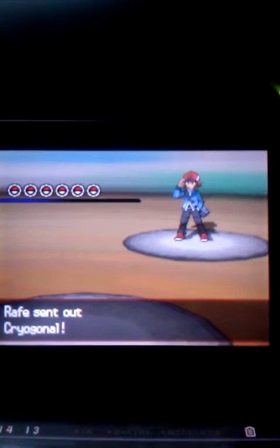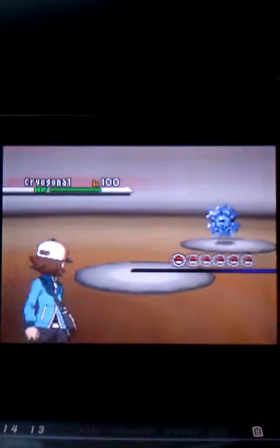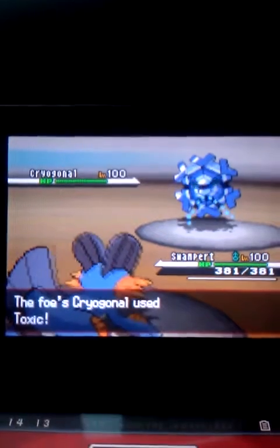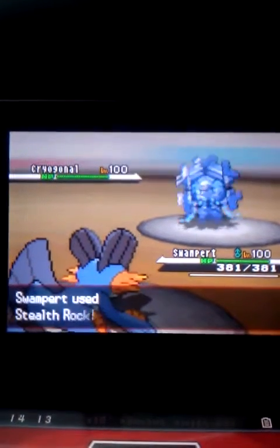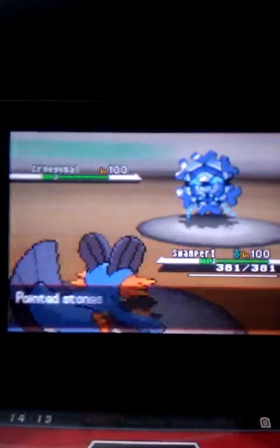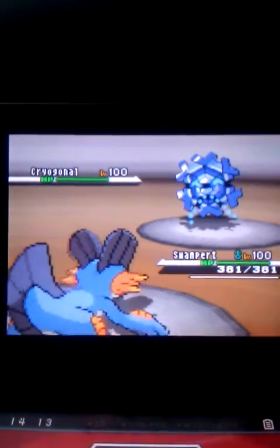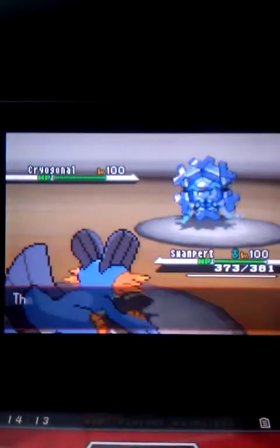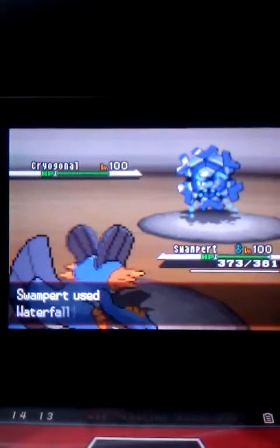So you are challenged by Wraith once again. He's going to send out his Cryogonal while I send out my Swampert. My Swampert's main job is just to set up some Stealth Rocks. He's going to use Toxic and he misses, so I'm going to set up a free Stealth Rocks. Then he uses Rapid Spin just to get rid of those Stealth Rocks, so we just wasted a whole turn right there.